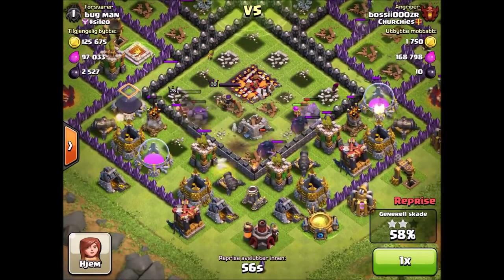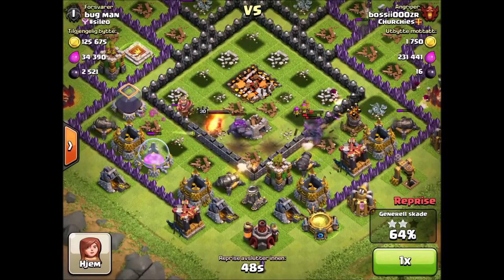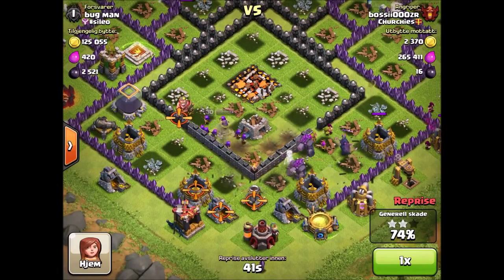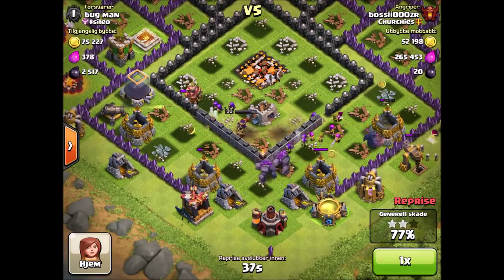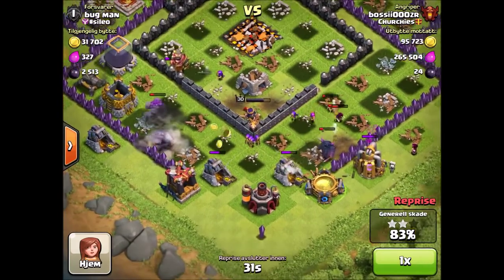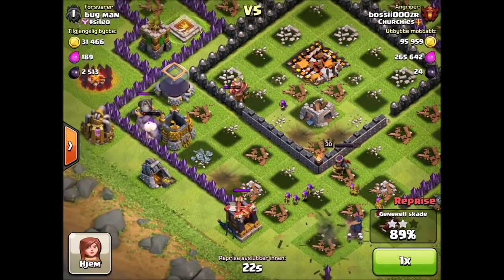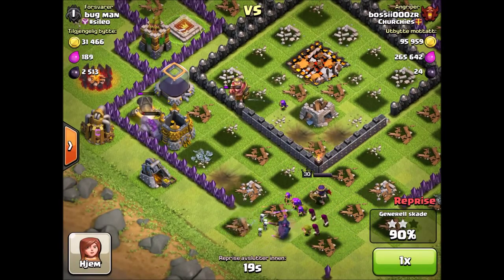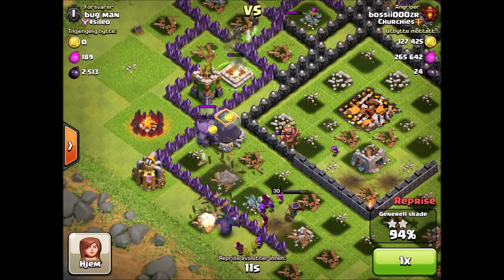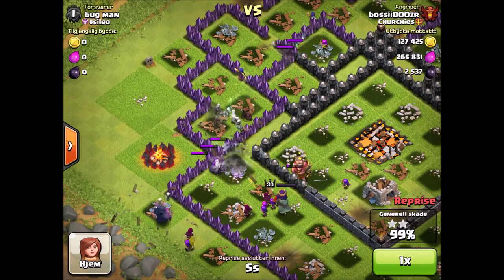In this raid a lot of my troops survived, so I thought I could get a three-star. If you know you can three-star a base, you should not waste your hero ability — wait it out. Using the ability too early can be the difference between a three-star and a two-star. Both of my golems survived almost the whole raid, which was a big factor in me three-starring the base. I hope you guys enjoyed this — see you in the next video!